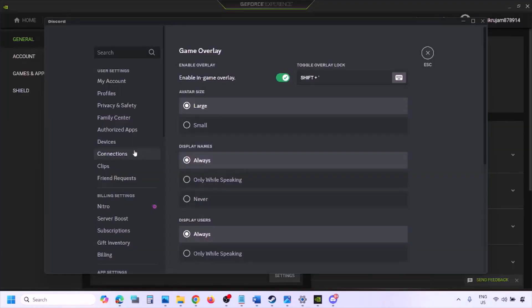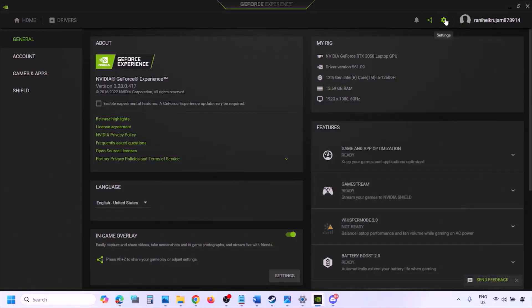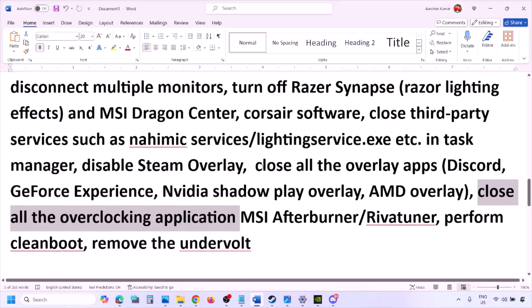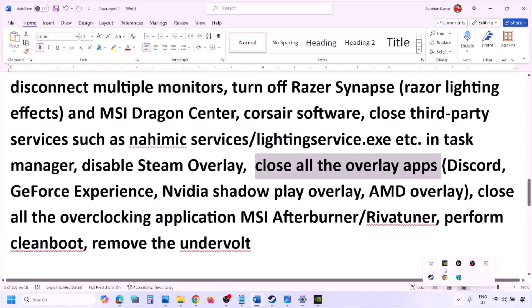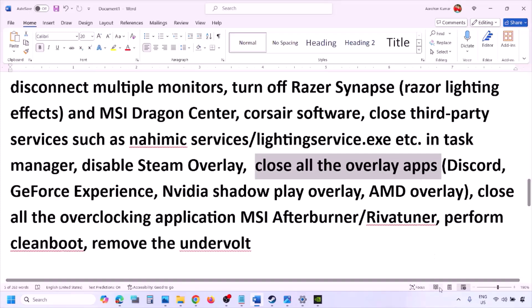If you have Discord running, go to Discord Settings, then Game Overlay, and turn off 'Enable In-Game Overlay.' If you are using GeForce Experience, click the Settings icon in the top right and turn off In-Game Overlay. For any other overlay applications, either turn off the overlay within that application or close the application entirely — close all overlay applications and third-party applications as well.